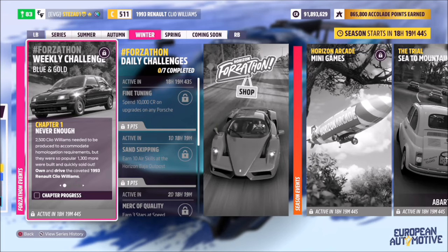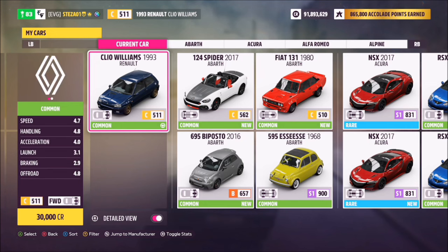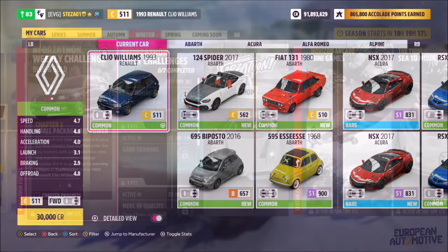Hello and welcome back to the channel. This week's Forzathon guide is called Blue and Gold, which wants you to own and drive the 1993 Renault Clio Williams. This is the car in question and it will set you back 30,000 credits from the auto show. I have not created a tune for this one, and you'll see why in a minute.